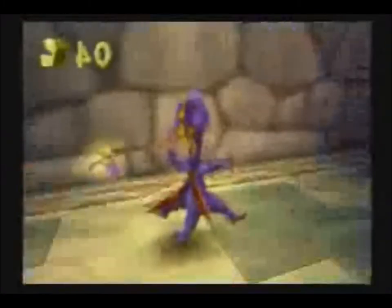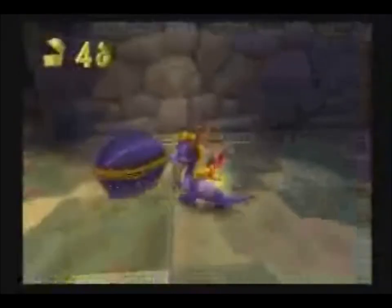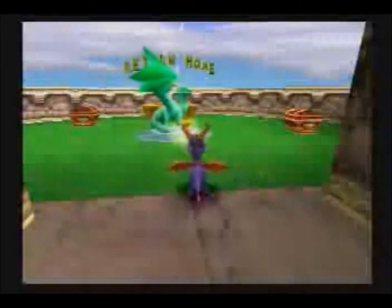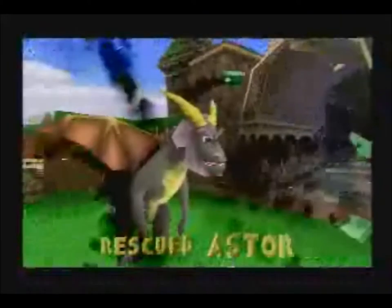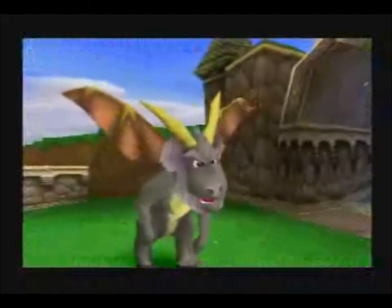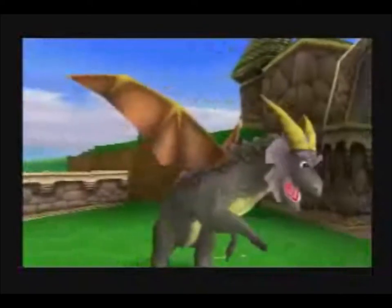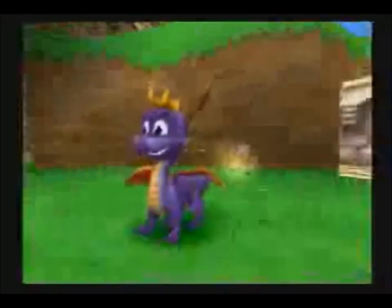Speaking of that, the key is actually around here. Let's murder another animal. And this right here is an extra life — when I break that, it gives me an extra life. Now here is our second dragon, Astor. That's the guy from the intro. The first — let me tell you story. No. Bye. Third, I meant third. My bad.